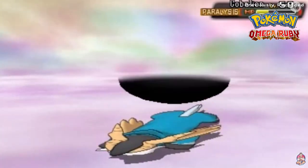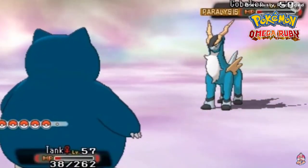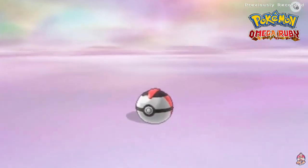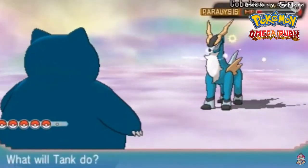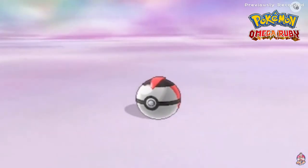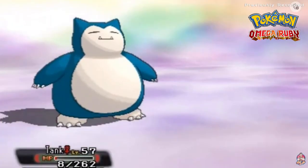It's in the red and can't move. Let's go straight for Timer Balls. First Timer Ball — oh no. Another Timer Ball. One nearly captures it! Then Cobalion uses Iron Head and that finishes off Tank, but Tank served its purpose.